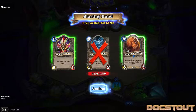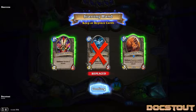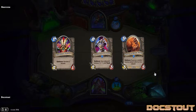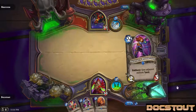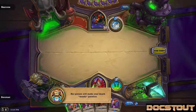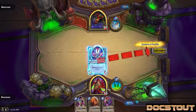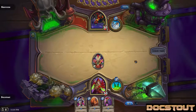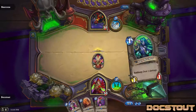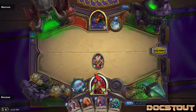I don't know that waiting until turn 5 to do stuff seems all that great, although that's a really good enter-the-battlefield effect. We'll just replace one and see what happens. All right, so I guess we'll just Voodoo Doctor. Pass turn. Let's just equip a dagger and get some damage in. Here we go.